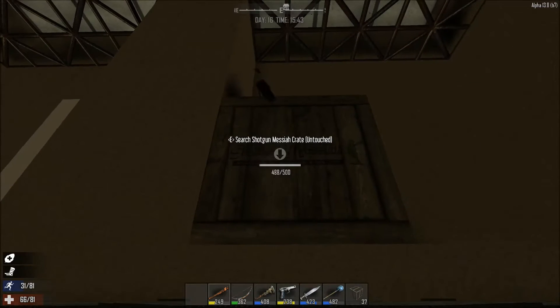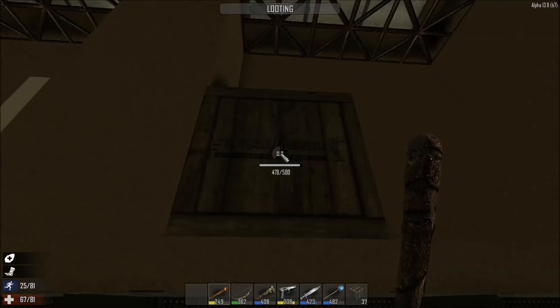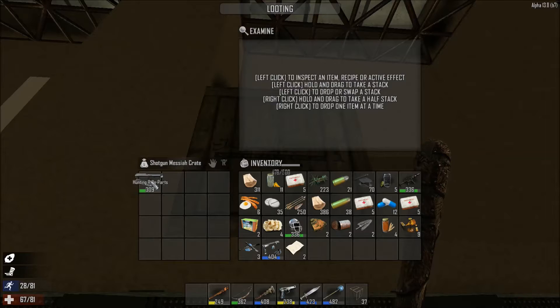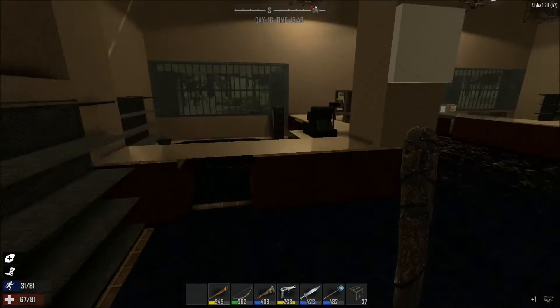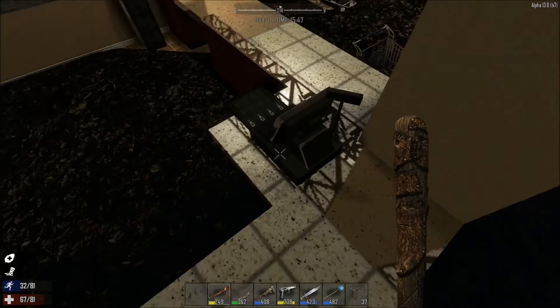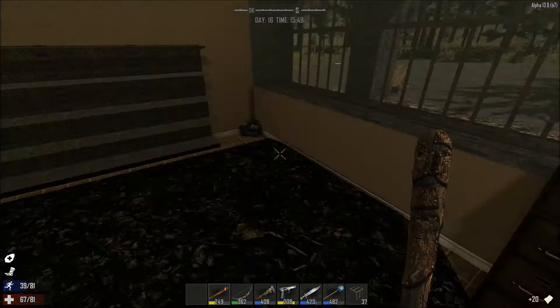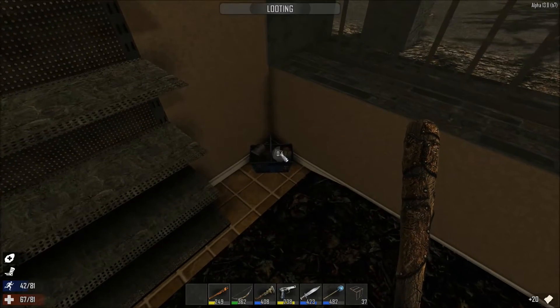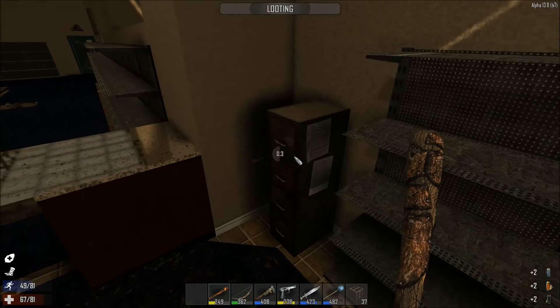We got a hunting rifle receiver — nice level too. Awesome. What's up here? Give me some delicious blueprints. Wait, that's out here open. Hunting rifle parts — awesome. I do like the hunting rifle; it's a good weapon in this game. It's not the sniper rifle, but it's great for taking things out.